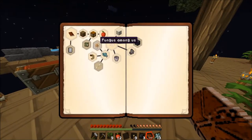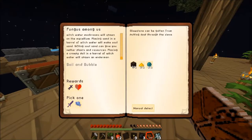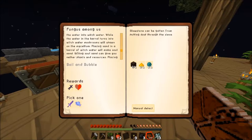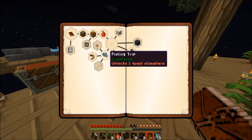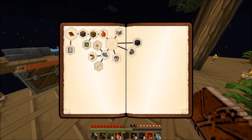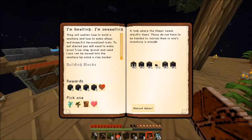We have that quest complete - Fungus Among Us. We have to just sift. Creepy doll - that's kind of weird. A wooden sword or a raw fish - we're gonna get out of that. We put dust through to get glowstone dust, soul sand and an ender pearl. So we are going to move on to the smeltery.